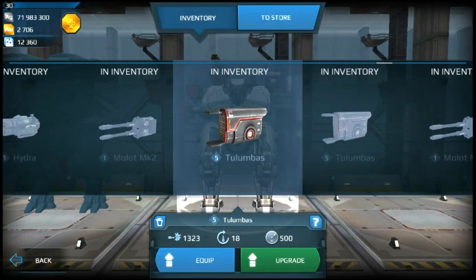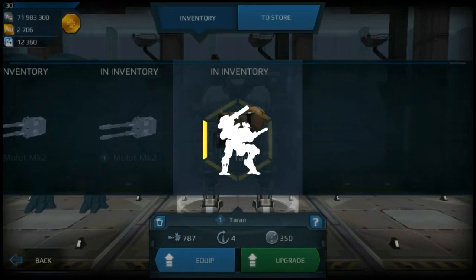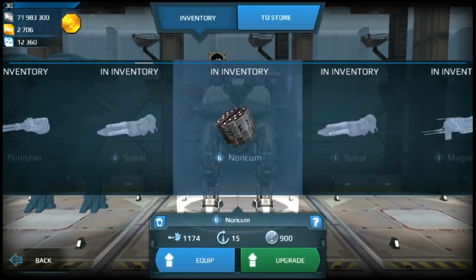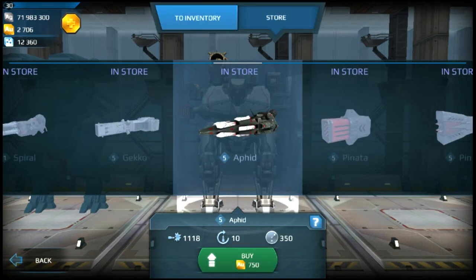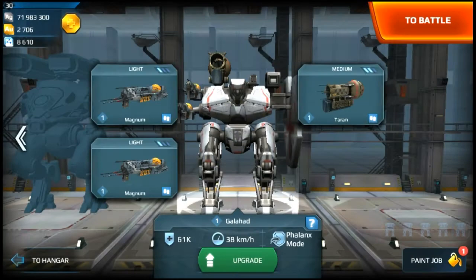I'll scroll over and over again. Okay, the Turan is last, and then we can move to the next one — going to Plasma now. Switch, okay. And for the Turan slot I'll be buying another Plasma. Okay, so now we are having our complete Galahad.